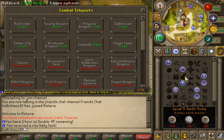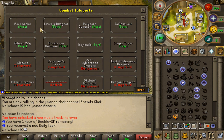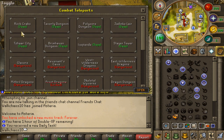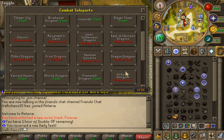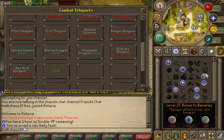To teleport around, you use the mage book. There are combat teleports, skill teleports, minigames, and more. The combat section has a bunch of different NPCs and slayer teleports — starting from rock crabs all the way to different dungeons. There are revenant caves and other dangerous teleports. Most of those are wilderness teleports, and there are a bunch of other ones as well.